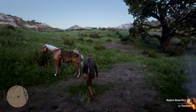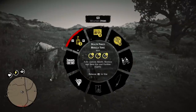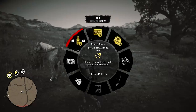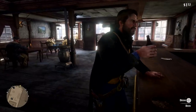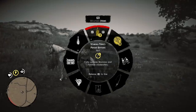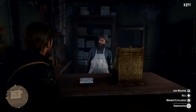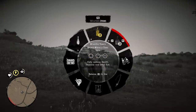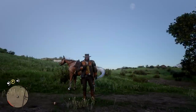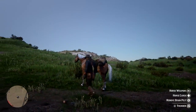In Red Dead Redemption 2, Arthur Morgan has three different cores you'll need to take care of and pay attention to on a regular basis. There's a survival element of sorts to consider, meaning having to eat and drink the right things in order to top up the health, stamina and dead eye cores. Or you can quickly medicate and fortify each core by consuming health cure tonics, bitters or snake oil, bearing in mind that more potent versions of these elixirs are available from the general store. A miracle tonic will top up and fortify all three cores at once.